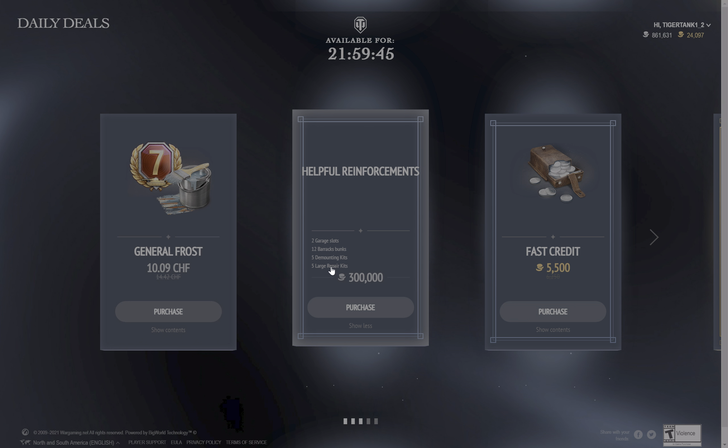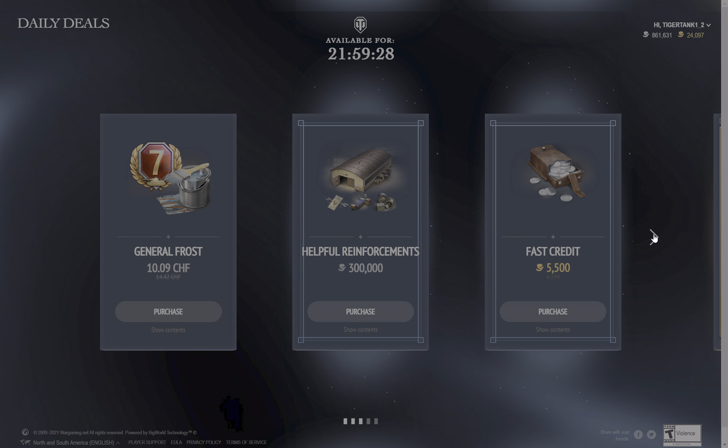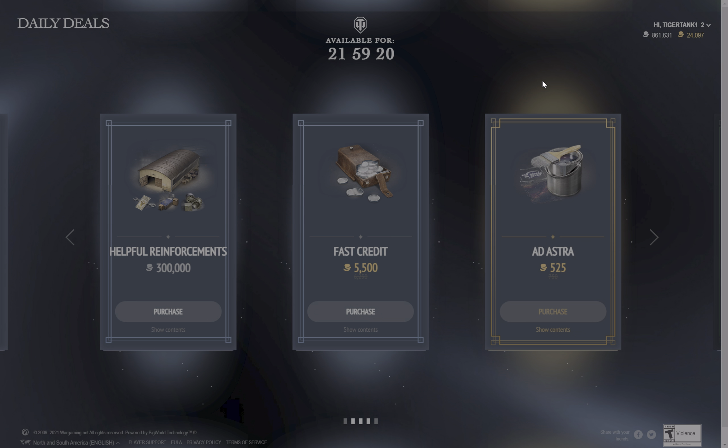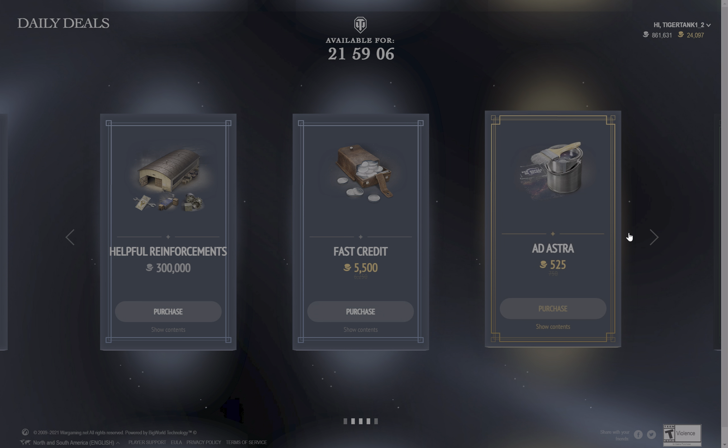Then, helpful reinforcements for $300,000. You get two garage slots, 12 barracks bunk beds, demounting kits, and large repair kits. That is basically a rip-off, because you will never need that if you play World of Tanks. There are a lot of events where you're going to be getting three garage slots. There's an event coming in the very near future where we are going to be getting the well-deserved reward, which could be a potential free garage slot if you're not interested in the vehicle. If you really need a garage slot, you can buy it, but $300,000 for two of them is kind of steep, in my opinion.